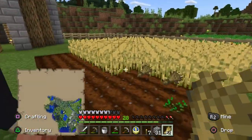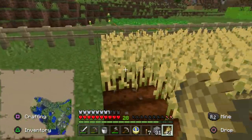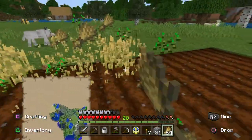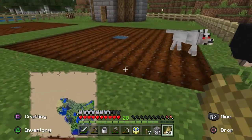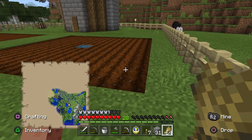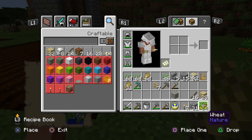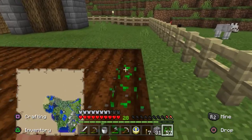There's an enderman over there going crazy but we're not looking at him so it should be fine. Here we go — we get all this, the carrots are all done as well. The wolf's eating the sheep, which isn't ideal because we wanted to get the sheep ourselves. Anyway, we've got loads of seeds from doing that.